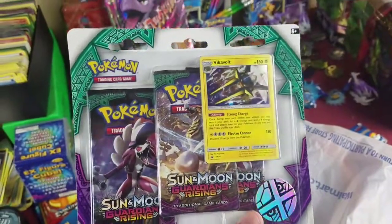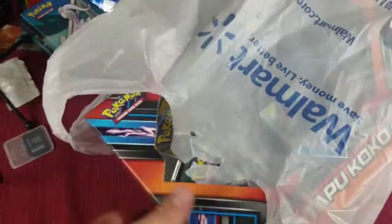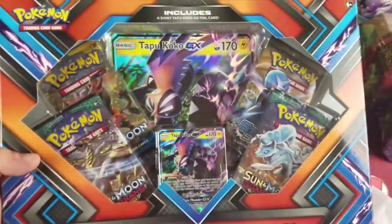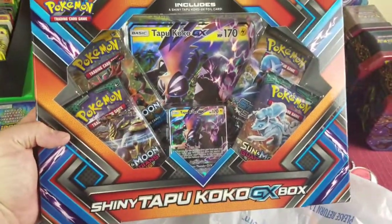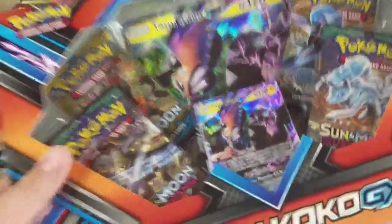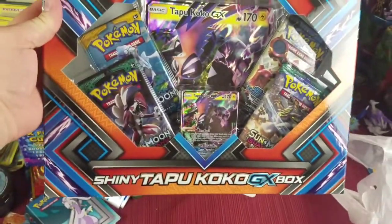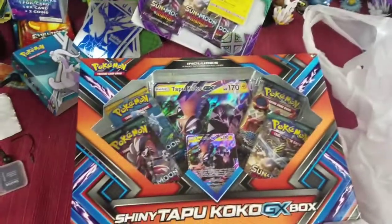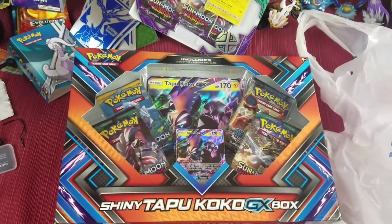This will be for a video later in the week. And what's next — oh, I like this box! I've got a Shining Tapu Coco GX box. We'll be taking a look at that in a little bit. I've got one more Shining Tapu Coco GX box, so give me just a second and we'll get that box opened up.